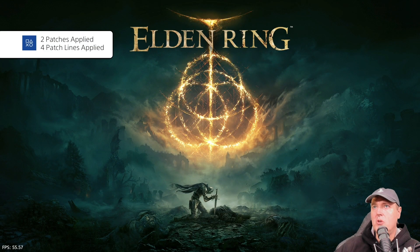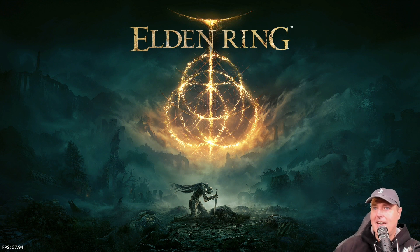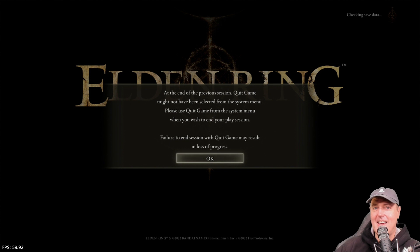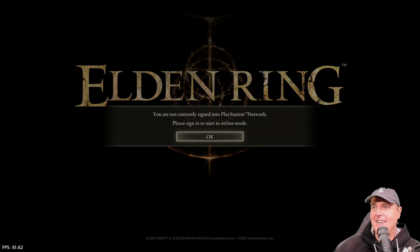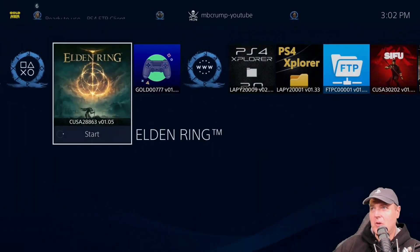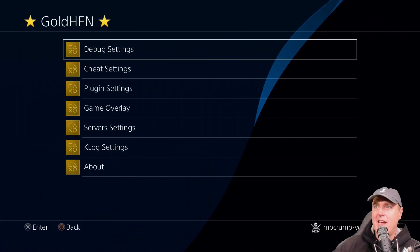We can now navigate over to Elden Ring. You'll know the game by the title ID — right here you can see CUSA28863. We start the game and there we go: two patches applied, four patch lines applied. Down at the bottom you'll see the frames per second counter, which is also new in this release. And we won't have any of those intros — this is already so much better and easier to use.